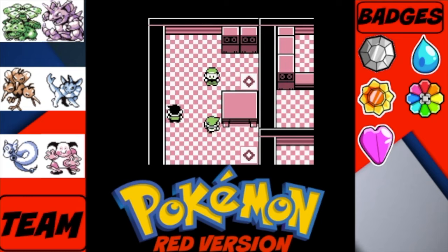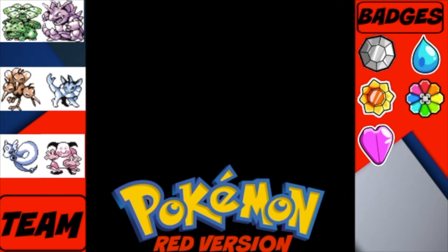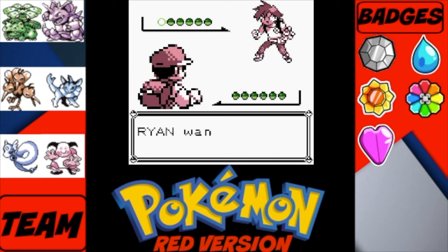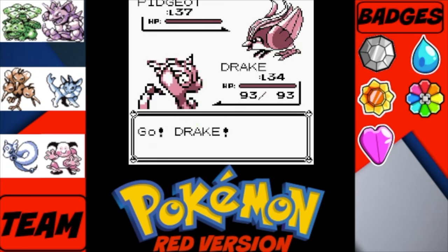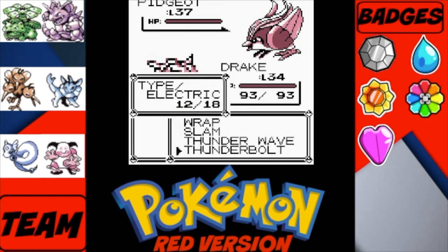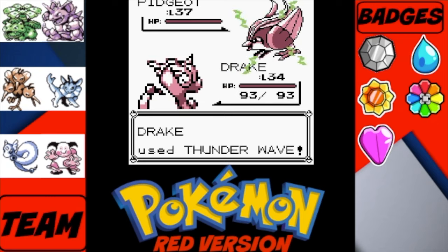Here we have our Rival battle. His team is a lot stronger now — he has a Pidgeot, no longer a Pidgeotto, at level 37, so he has the level advantage on us. He's going to start spamming Sand-Attack. It's a Pidgeot but the tactics don't change — he'll be faster than us. Hopefully we don't miss.